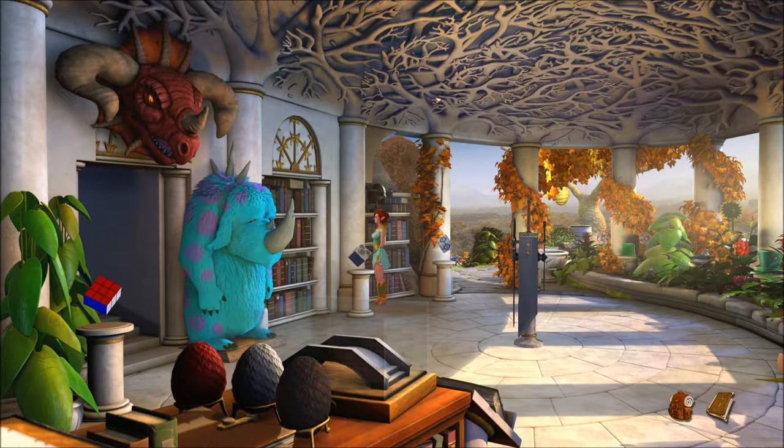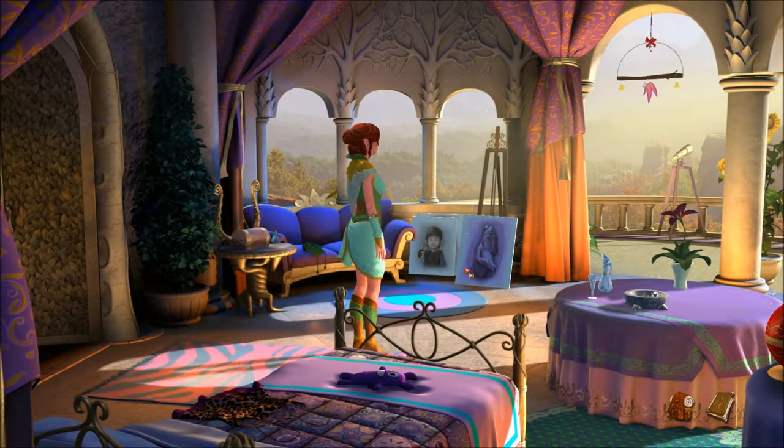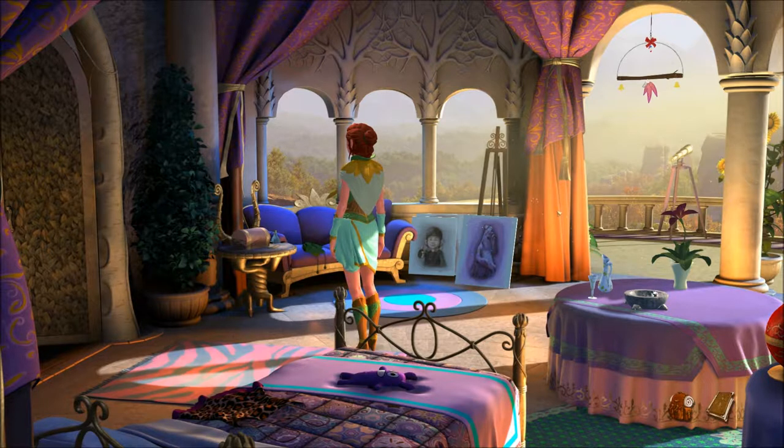Hello there, welcome back to Let's Play The Book of Unwritten Tales 2. We're going back into the bedroom. Found some good books in the library. The door can be opened easily from the outside — if it was up to me it would stay open. Well, you can keep it open; I don't know if we have any use for anything over here.